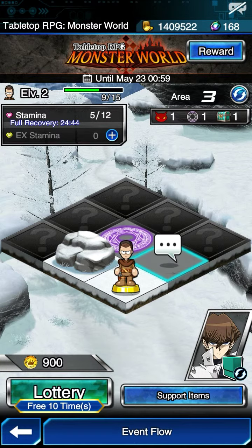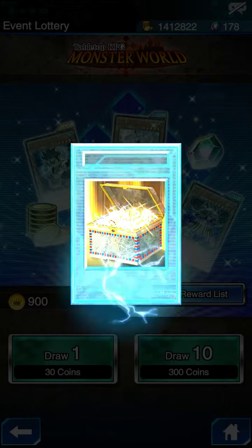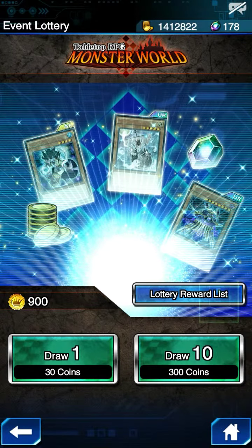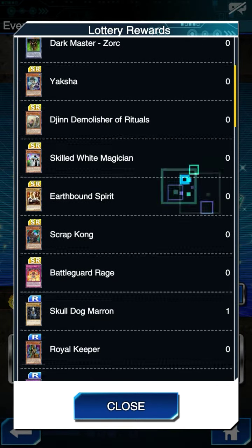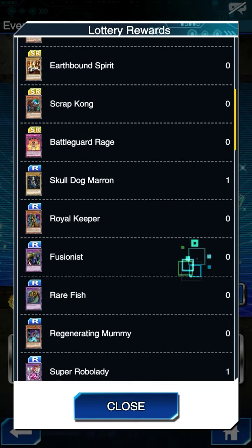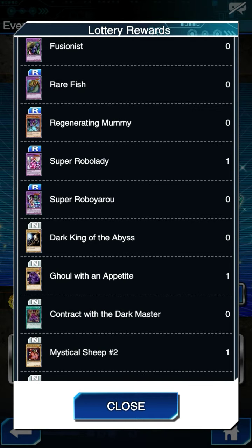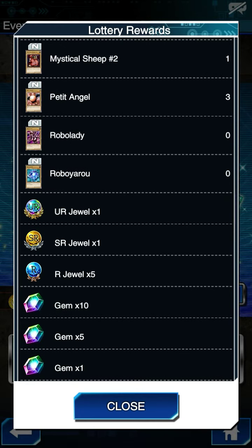For your lottery, you get ten free times a day, so be sure to check that out. Let's take a look at the lottery rewards. You can get a lot of other cards: Ghost Ship, Umbra Mirage, Dark Master Zorik, Yaksha, Gen Demolisher of Rituals, Skilled White Magician — good for Buster Bladers — Earthbound Spirit, Scrap Kong, Battle Guard Rage, Skulldark Maron, Royal Keeper, Fusionist, Rare Fish, Regenerating Mummy, Super Robo Lady, Super Robo Yaddle, Dark King of the Abyss, Ghoul of an Appetite, Contract with Dark Master, Mystical Sheep No. 2, Petite Angel, Robo Lady, and Robo Yaddle.